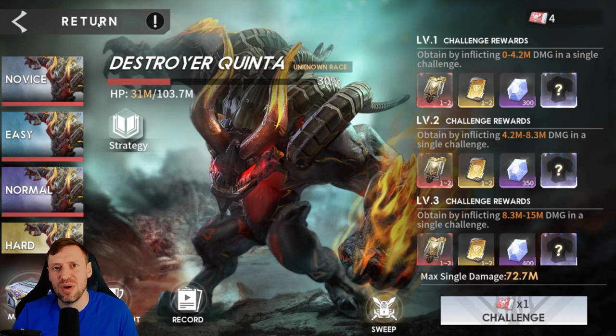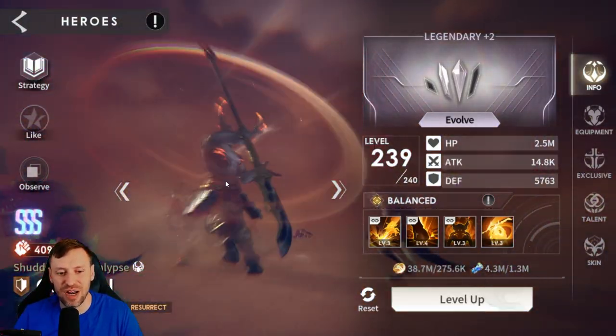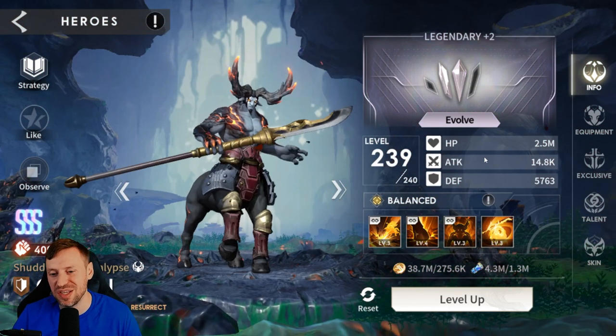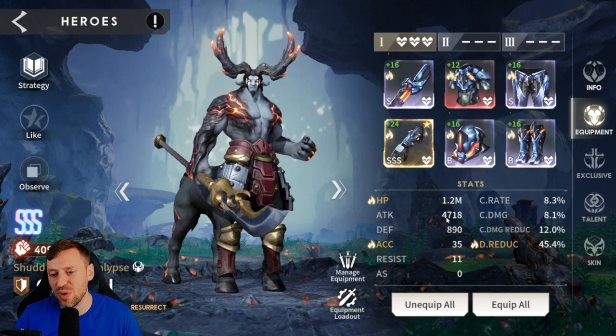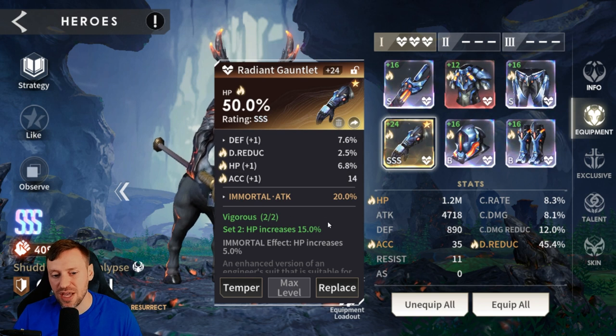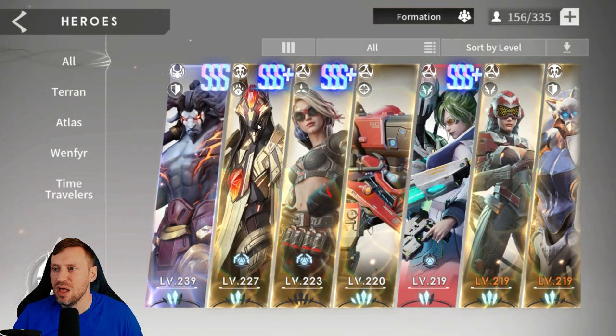Let's look at the builds. Team one — Orphan is my favorite tank in the game right now, a hardcore carry in early to mid game. He's in a crazy build: 1.2 million HP, 35 accuracy, and 45% damage reduction. Triple Vigorous set loading him with HP means he can also deal loads of damage.